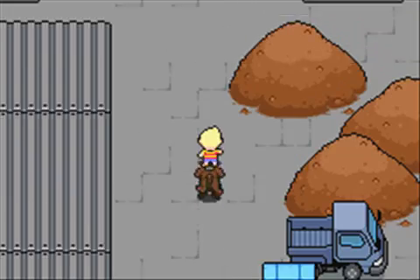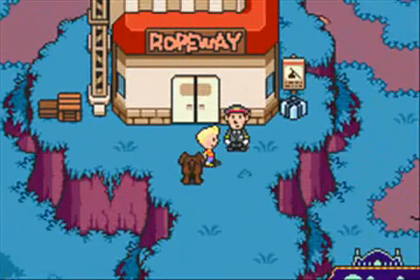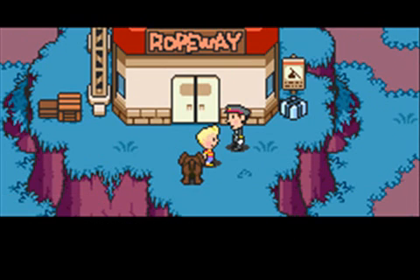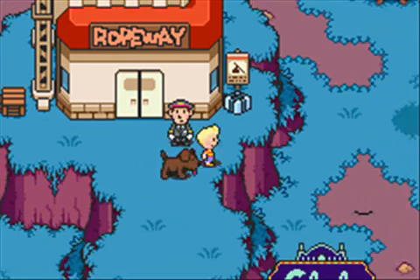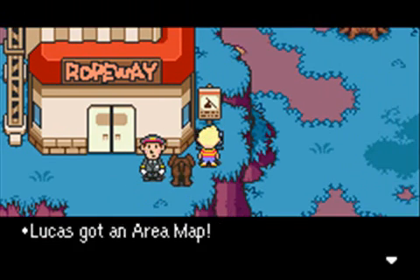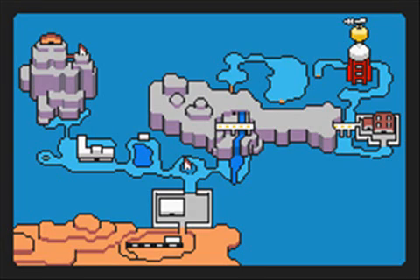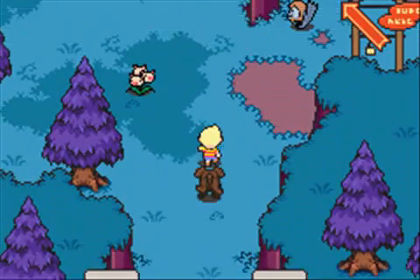Now let's go. Item guy, don't care about you. Let's see — this leads to the Club Tidiboo. I don't have any tickets and I can't ride. Now, there are paths to the left and right that we could theoretically take, but one of them is basically impassable, and the other has really hard enemies, so we're just going to bypass that.